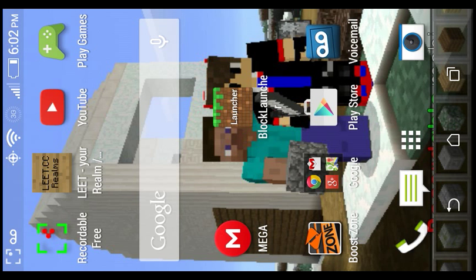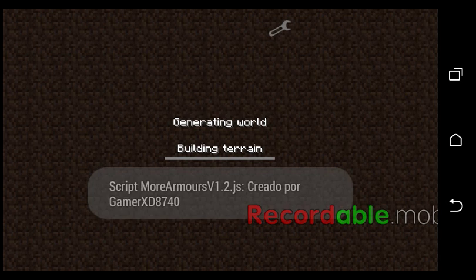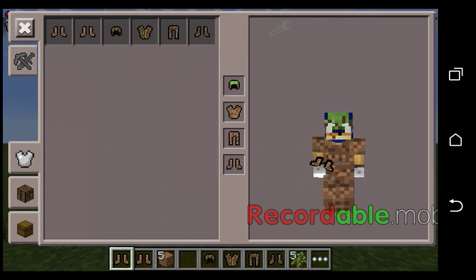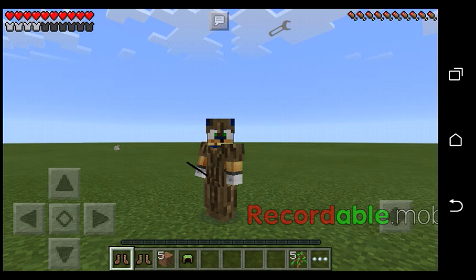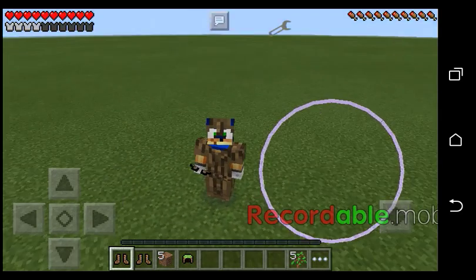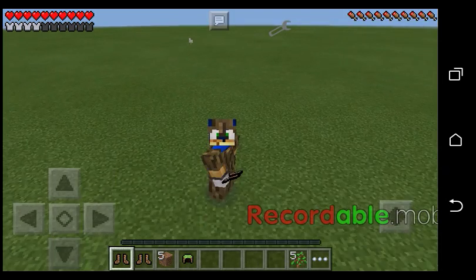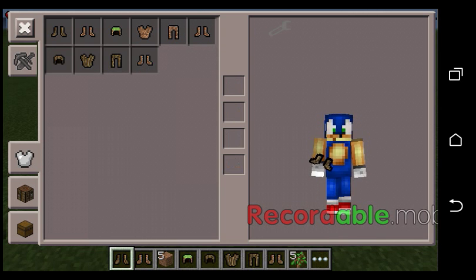Block launcher — why is this happening? Okay, now you can see you get better armor — you get two more armor bars up here, and that's better than the other one.